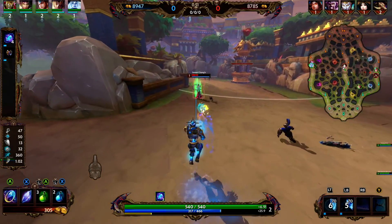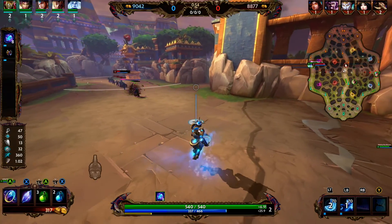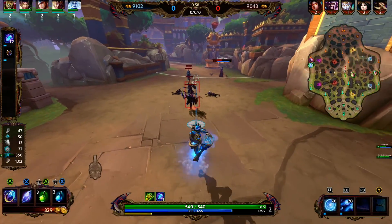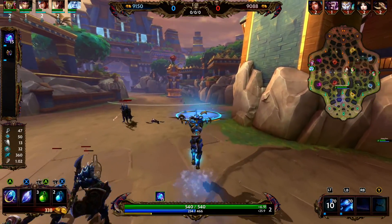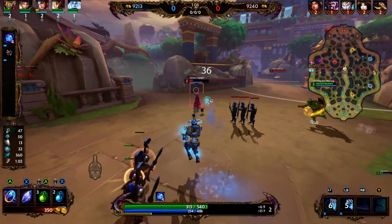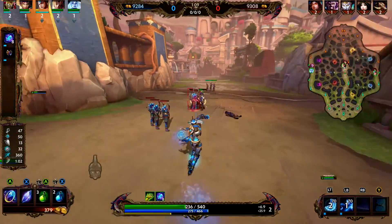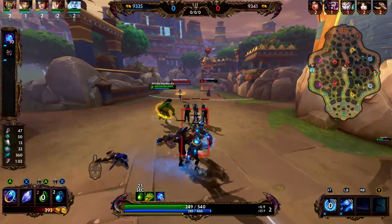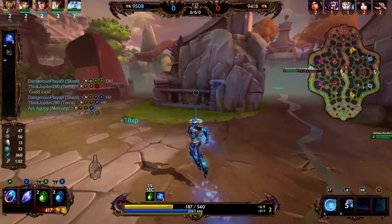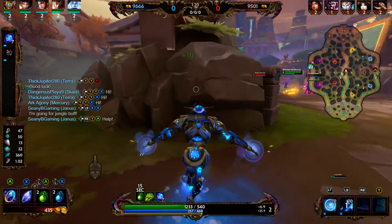Janus's ultimate: Through Space and Time. Janus blasts a ball of multi-dimensional energy across the battlefield, burning a portal into every surface it encounters within a range of 500. These portals last for 10 seconds, may be used by allies, and do not vanish after the first use. Enemies hit by the energy ball take damage, increasing in magical scaling the further the energy travels. Janus is immune to crowd control while firing. Damage scaling is 100% of magical power at a distance greater than 800.